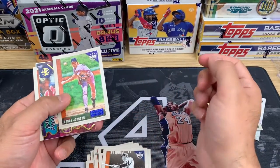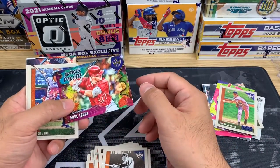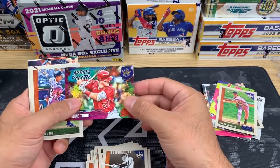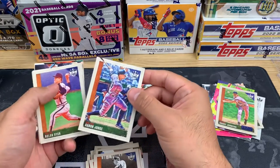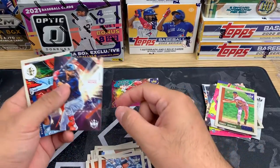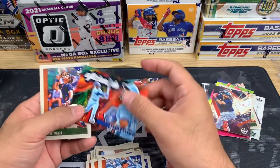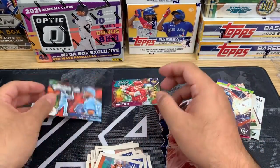Another artist proof of Randy Johnson. Oh, we got a nice Mike Trout — there we go. I'll take that. This is definitely going in the PC. We got an Aaron Judge, a Nolan Ryan, Kyle Lewis, Eddie Collins, Connor Wong, Aldo Garcia, and a Mike Piazza. Nothing too crazy there, but got a couple rookie cards in there.